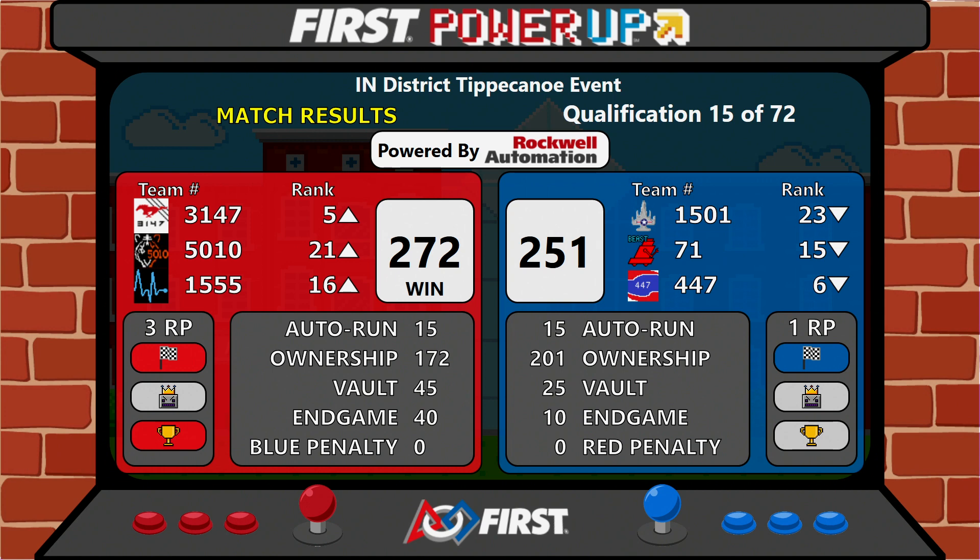Red Alliance picks up three rank points in that one — one for the auto quest, two for the win. Blue Alliance picks up a rank point of their own from Autonomous. Monster Horsepower moves up into fifth, bumping Team Roboto down a slot into sixth.